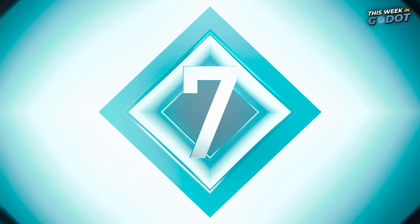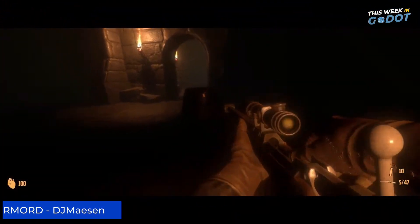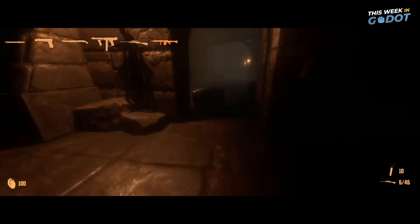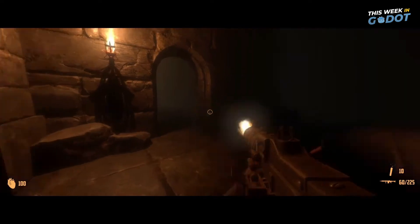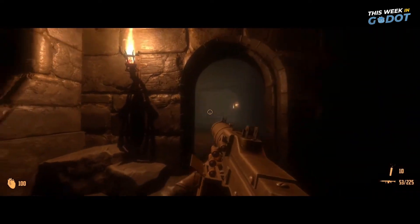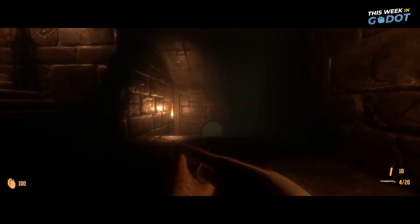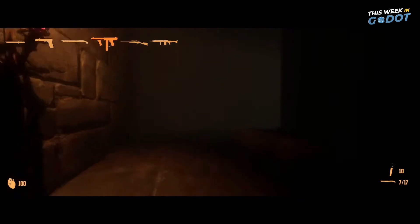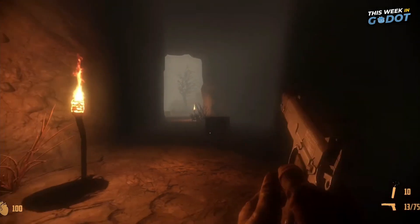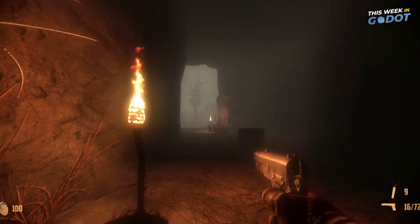Number 7. This project from DJ Mason gives off strong Wolfenstein vibes. It looks stunning in Gato 4 and shows off some top-notch assets and animations. My favorite part? The Dark Messiah-esque kicking feature. DJ Mason showcases some of their work-in-progress videos on their YouTube channel, and after switching from Unity to Gato, we hope they continue work on this great first-person shooter prototype.